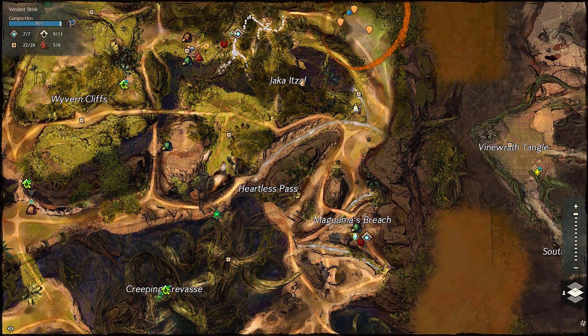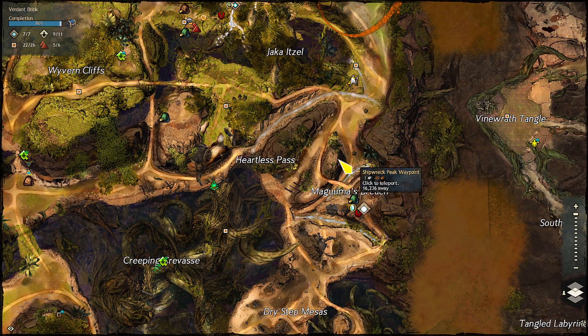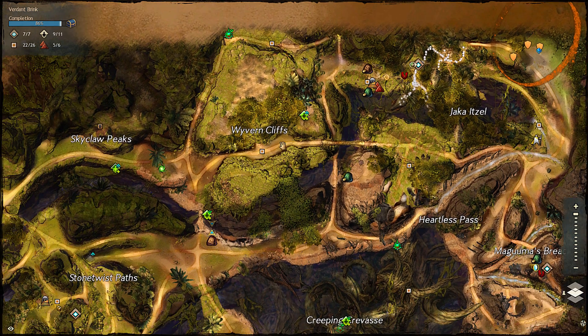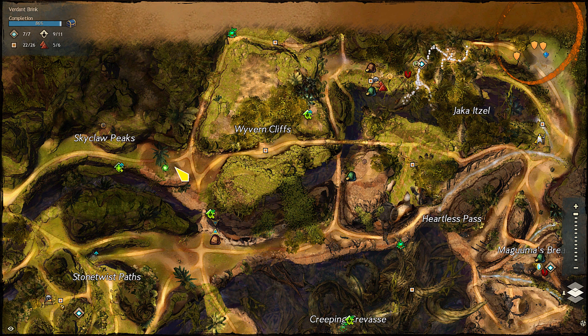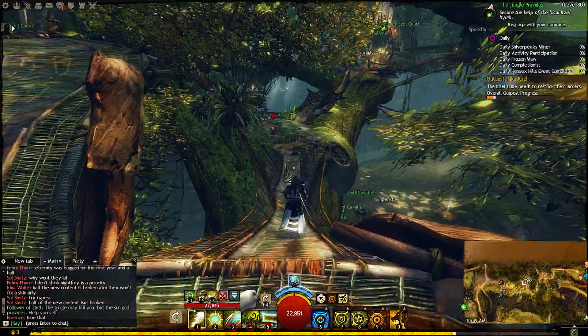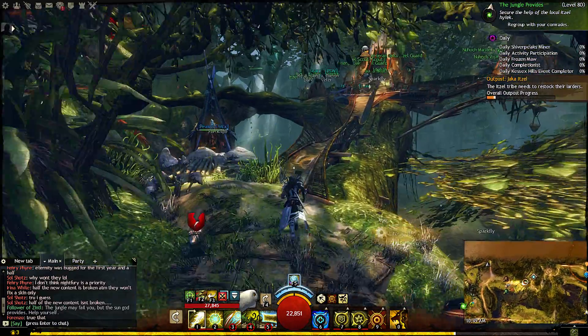From the map, we started out here at Meguma's Beach, moved up to the Itzel village, and we're going to be working our way over to Skyclaw Peaks — or at least near it, between Skyclaw and Wyvern Cliffs. So let's get on to it and see what we can do on Guild Wars 2.